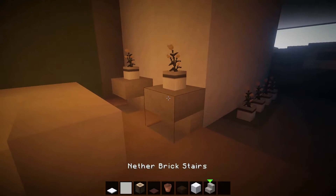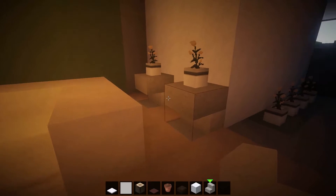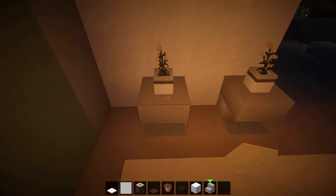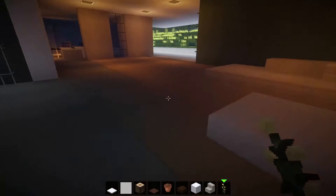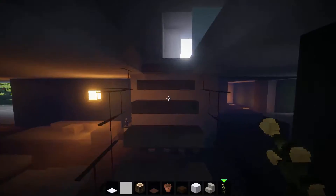Behind here I also changed these to some nether brick stairs. Guys, I know your nether block is probably going to look red and a bit rough — this texture pack will be released, I just need to tweak a few more things. So I replaced these with stone stairs, and I've got some flower pots with some dandelions on top just to give it a nice more natural feel.